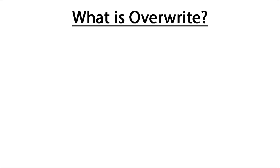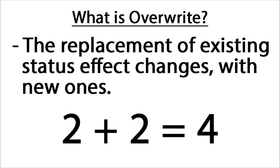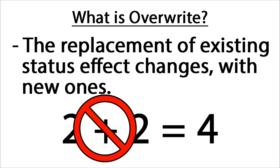So first of all, before we get started with anything else, we need to ask ourselves: what exactly is overwrite? Well, the easiest way to describe this is that it's the replacement of existing status effect changes with new ones. The best way to think about this is almost like a math equation, where if you have 2 plus 2 equals 4, in a normal situation with normal medals that raise or lower your status effects, they're similar to addition and subtraction. The difference with overwrite is that it completely ignores the system and just decides that 2 plus 2 now equals a Patrick Star.